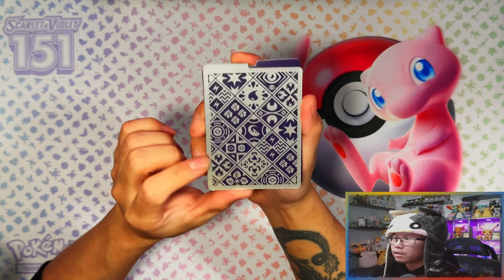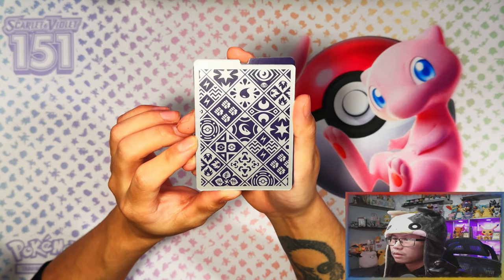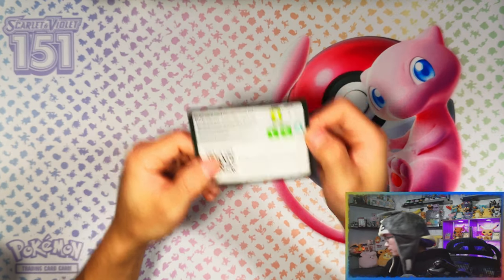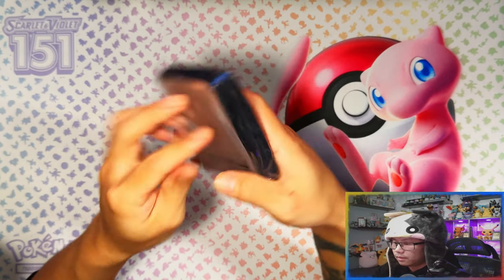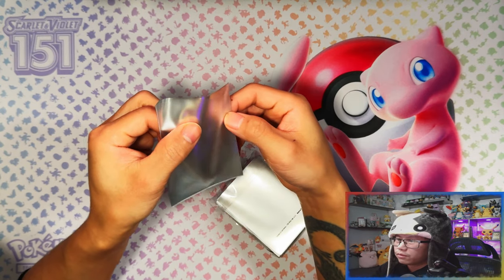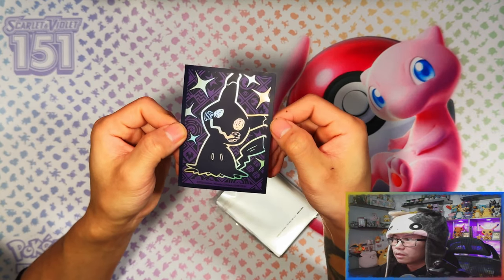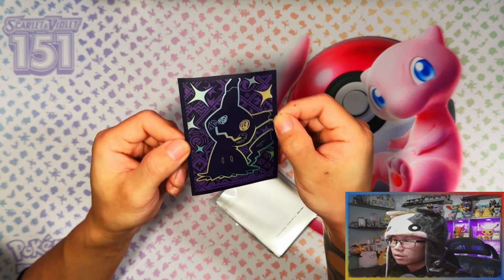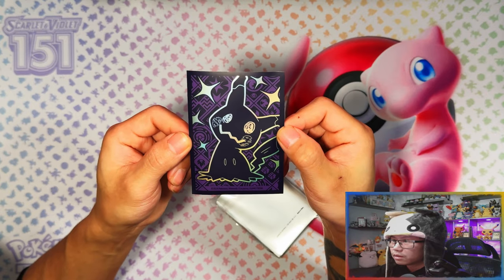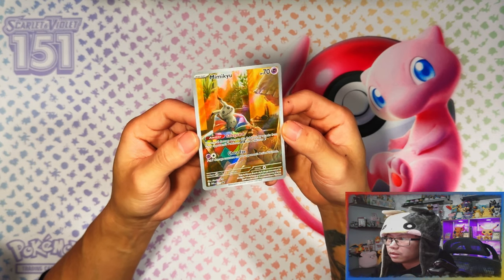There's the back - that is nice, the silver background with the purple outline. That's the deck dividers. There's your code card, and here are your Mimikyu sleeves. As always they're more than likely going to be that frosted look and feel to them. And here is your regular Mimikyu promo card - very nice card with a little old lady in the foreground and a Mimikyu in the background.